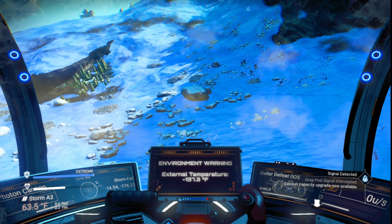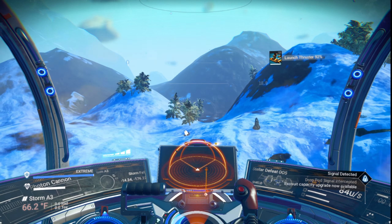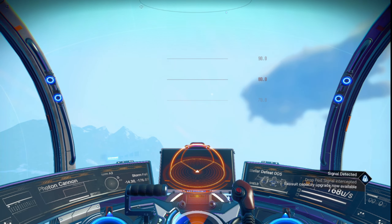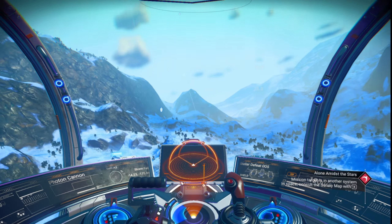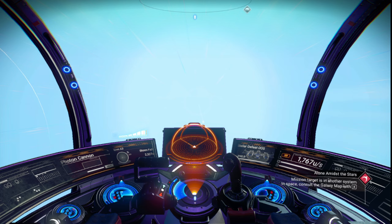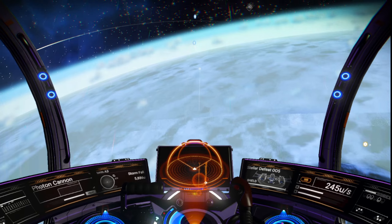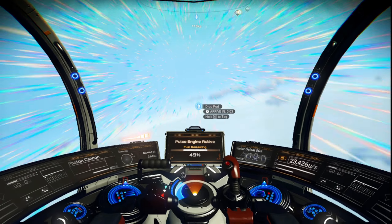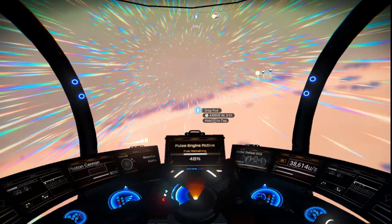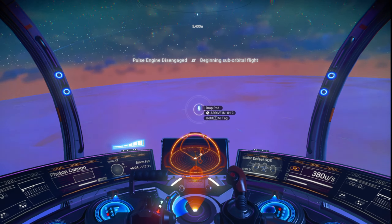We'll do the two drop pods here real quick — that's only 22 minutes away. Let's get over there real quick, I want to go to another planet. I've got enough storm crystals to get enough warp fuel, so let's warp over there. If I'm right, we only have one more planet in this sector.